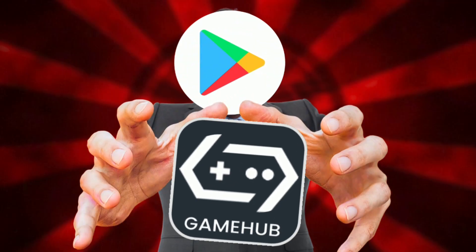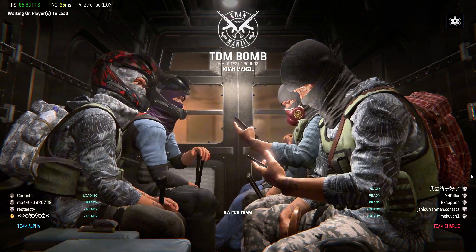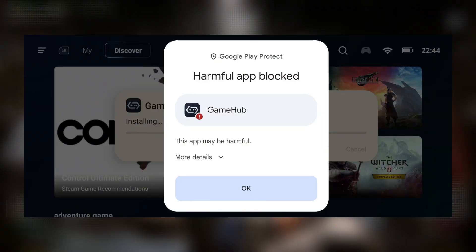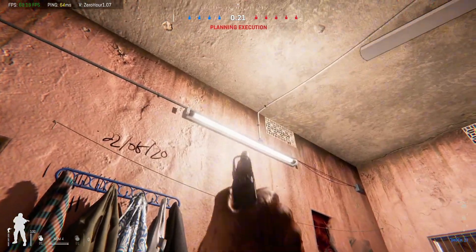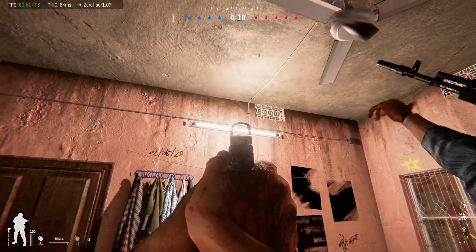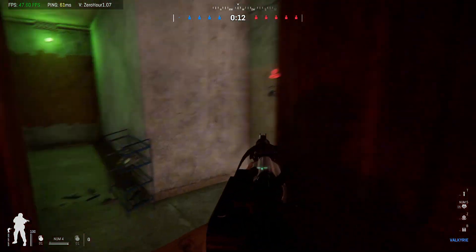What's up guys? Pro Warriors here. After tons of requests, we're finally diving into a hot topic in the emulation world: why is Google Play Protect suddenly flagging Game Hub after the V5 update? Is it really dangerous, or is Google just being extra cautious? We'll break down everything you need to know, step by step, so you're fully updated and safe.